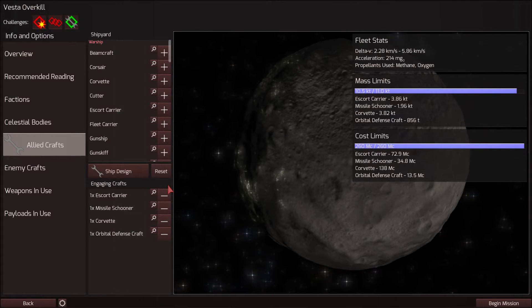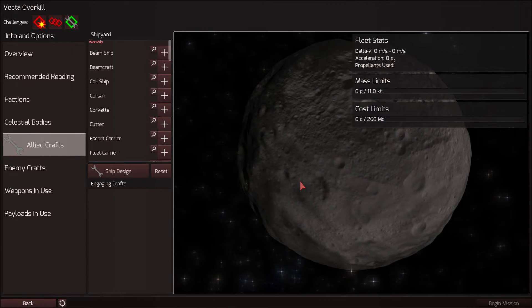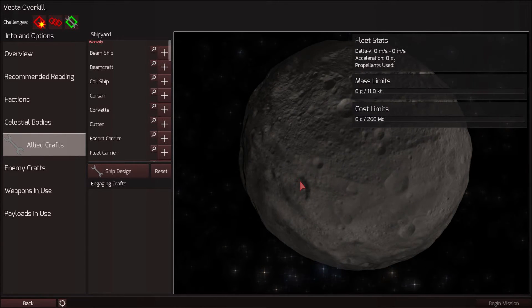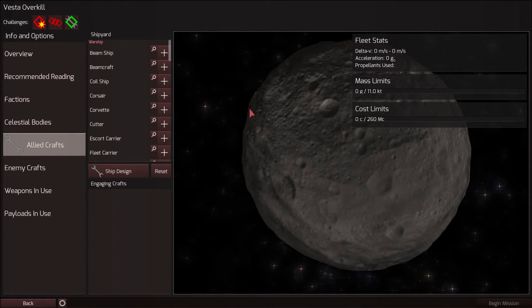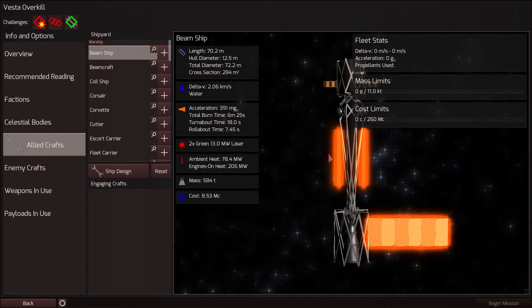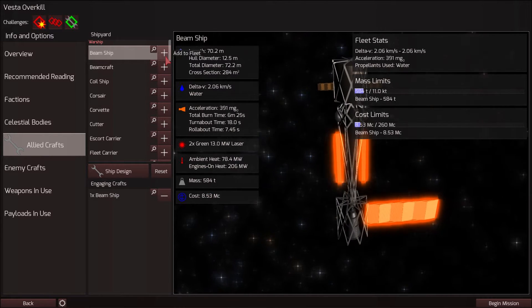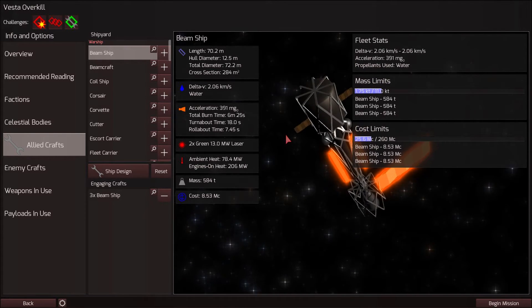With this mission we'll be able to customize our own fleet. The first time I did this mission I got pretty lucky — I was getting frustrated trying to use stock ships. I was able to do it once but only once. I've gone ahead and designed some ships that take advantage of knowing the enemy fleet composition. I have these beam ships — no armor, just two green lasers and just a minimum amount to operate those weapons. It only costs 8.53 MC and only has a mass of 584 tons, so I can throw in three of those for minimal cost.